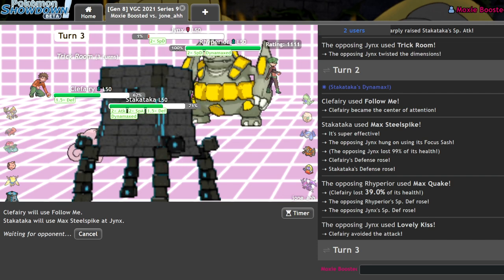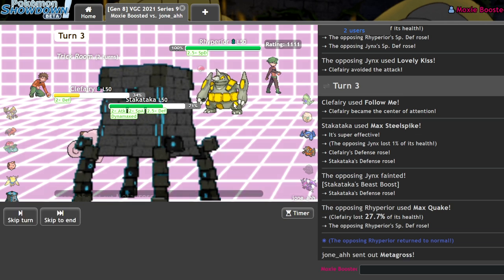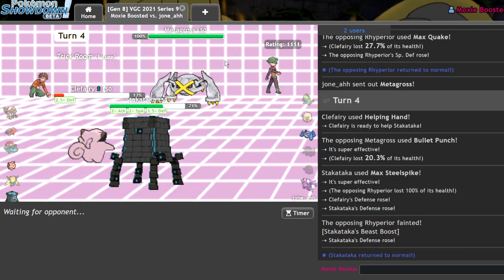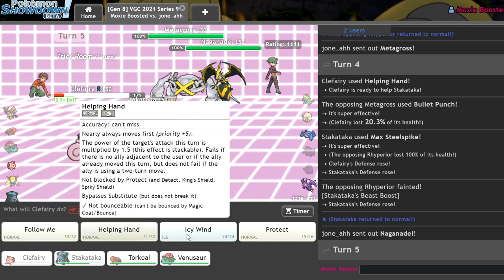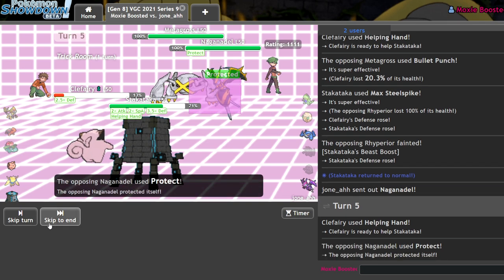Wait — when did my policy go off? Oh, that previous turn — I'm an idiot. Now I can just Helping Hand and knock you out probably. Helping Hand, Max Steel Spike. Where's the Metagross? I'm not concerned. Helping Hand, Max Steel Spike. Bullet Punch — interesting. You're gone — I think I just win. They really brought Metagross, Rhyperior, and Naganadel. I said Tyranitar was the thing they wouldn't bring, but I figured they'd at least bring Whimsicott to this matchup. Helping Hand, Rock Slide.